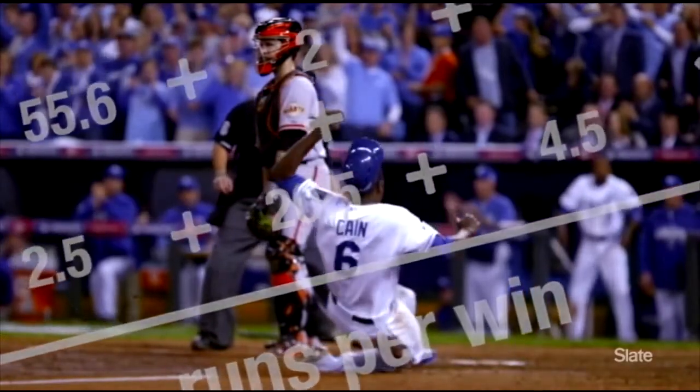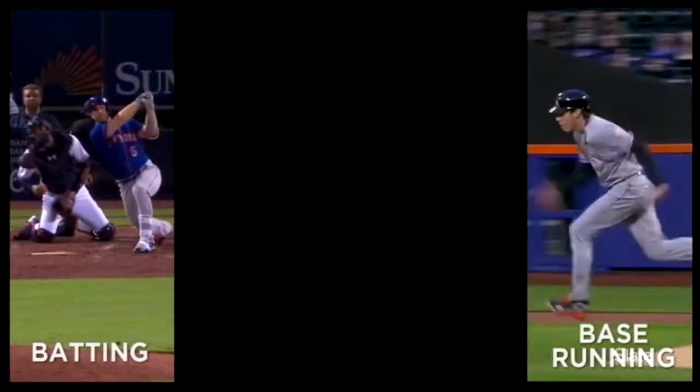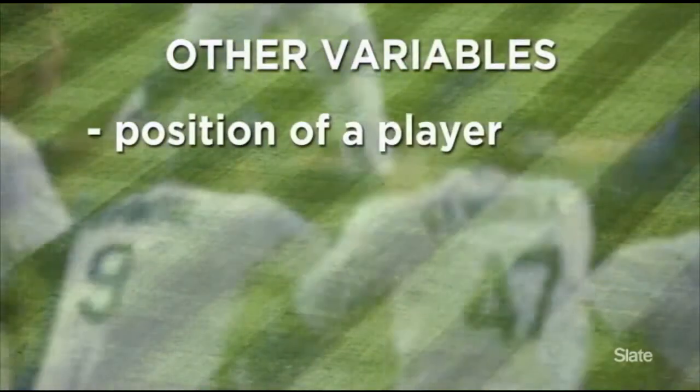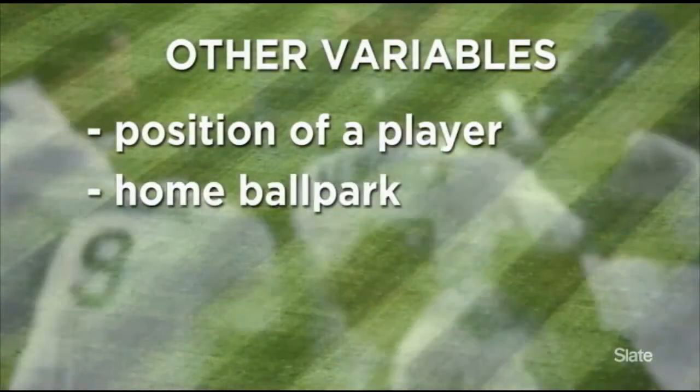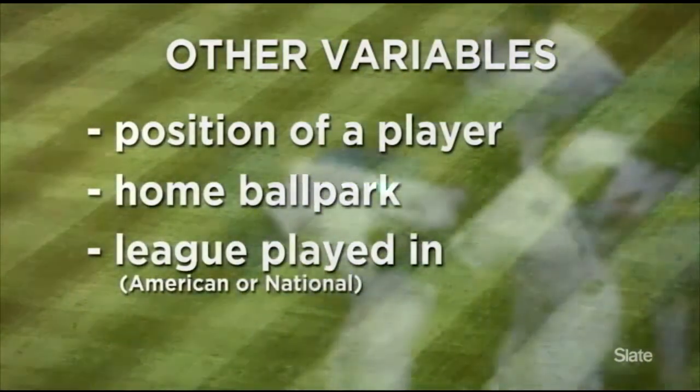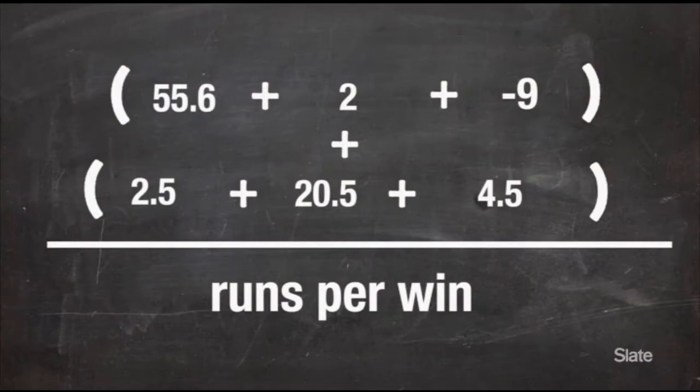WAR is based on runs contributed to one's team through batting, base running, fielding, and pitching. Production and statistical categories are important and factor into the final WAR number, but so is the position one plays, the ballpark they call home, and the league in which they play. This is the best way to calculate a player's actual value. Once all of those numbers are crunched, we're left with a figure that is then divided by another stat called runs per win.